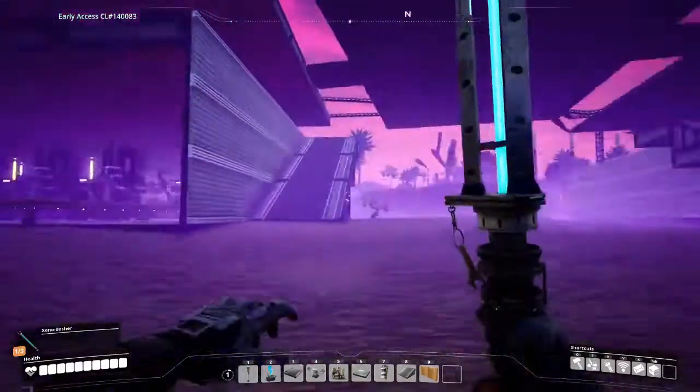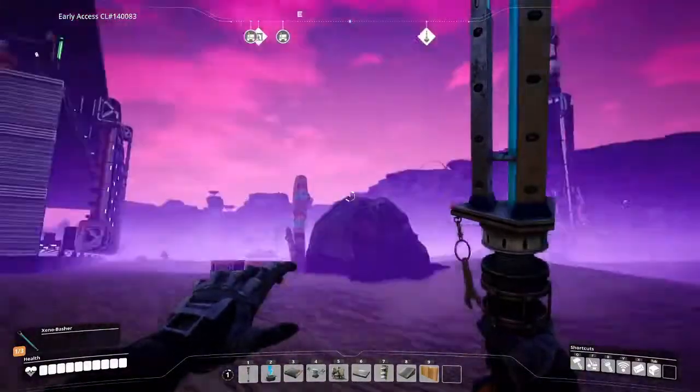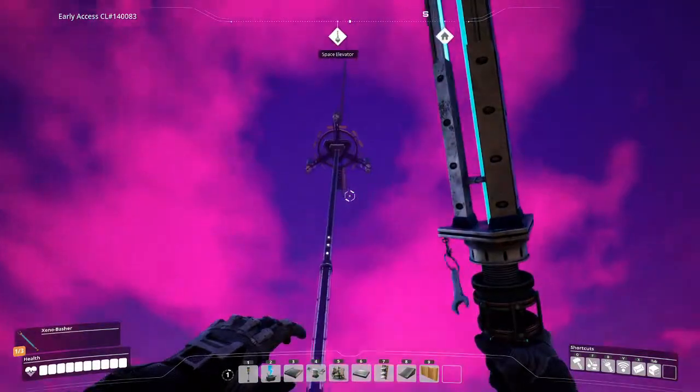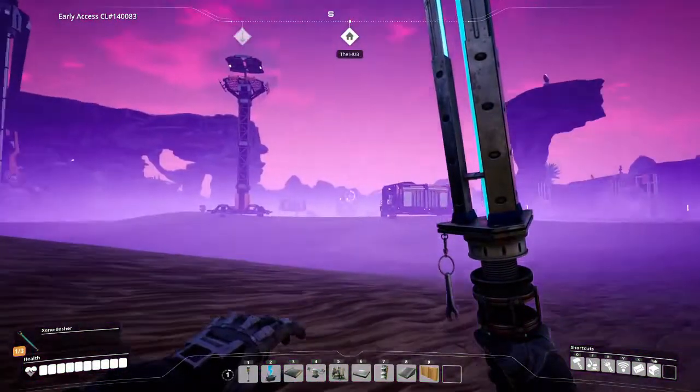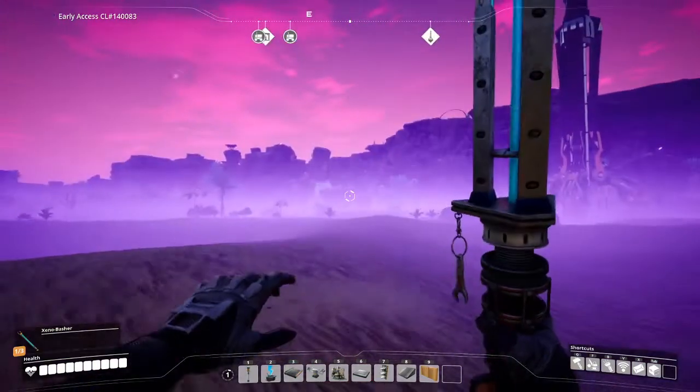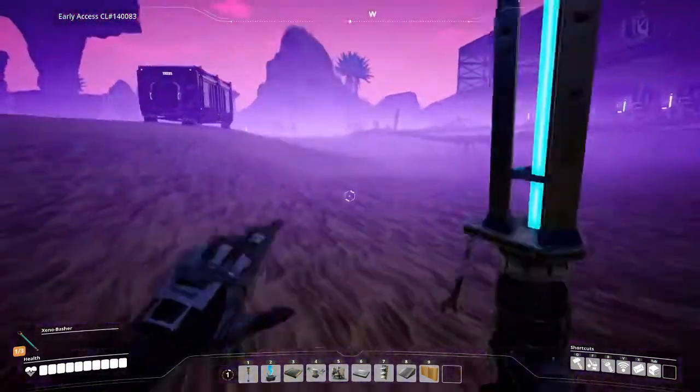What's going on everybody, it's your boy Big Country coming to you in the game of Satisfactory. Today we are going to get ourselves the space elevator turned up so we can see if we got new fuel. We want more fuel, that's what we want.